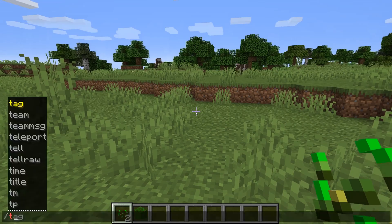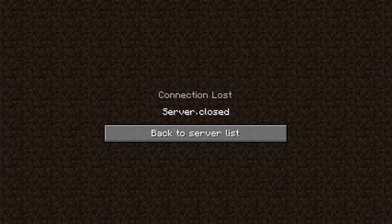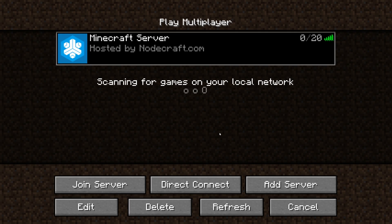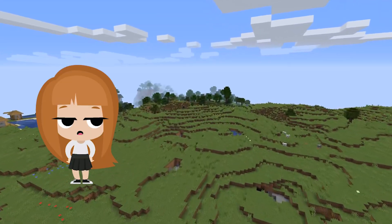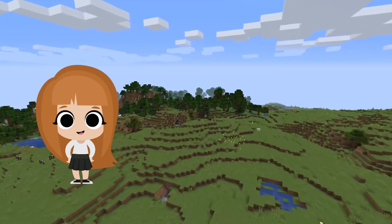Level 4 is the highest level of permission. They can use all previous commands as well as the stop command, which will, as the name suggests, stop the server. Probably not a great idea to give this one out to a whole lot of people — it's usually best to just give this to the server owners.